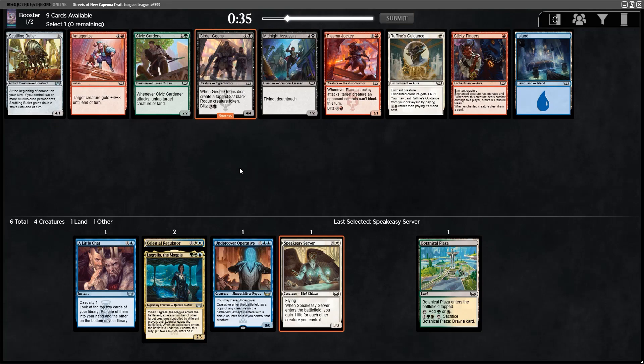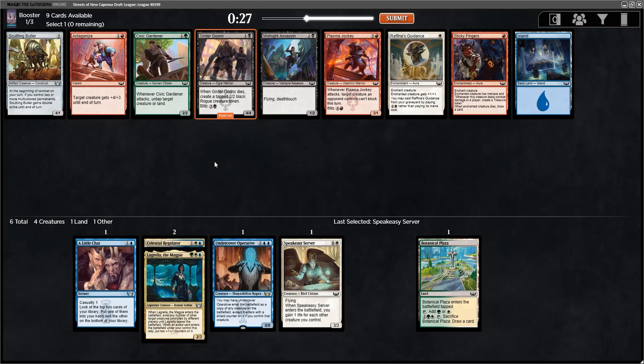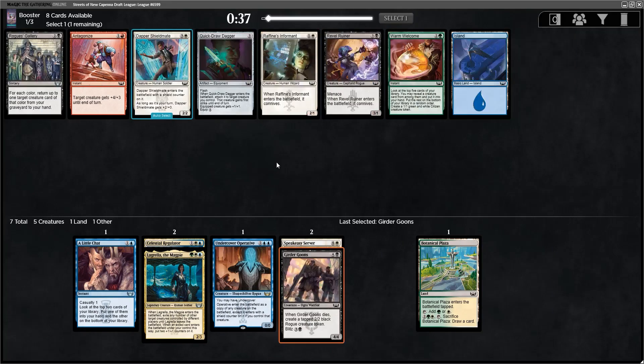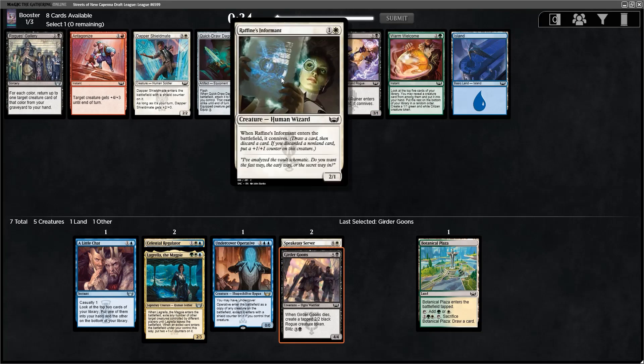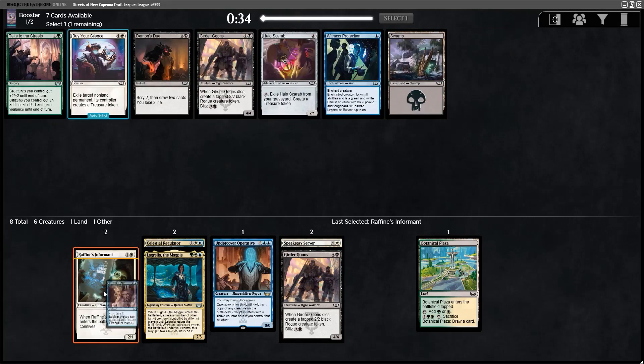There is the possibility that I just go Esper instead. As long as we're blue-white base, we can either play green or black with it. Raphine's Informant doesn't look like an especially strong common, but it is. It's a 2-mana 2/1 baseline that loots when it enters, and then it can become a 3/2 or you get the loot instead when you discard a land. But more importantly, it gets that +1/+1 counter which can turn on cards like Regulator. Good pickup.